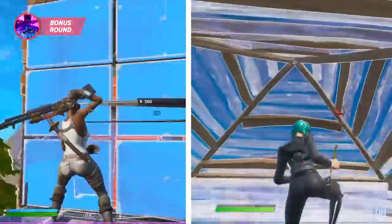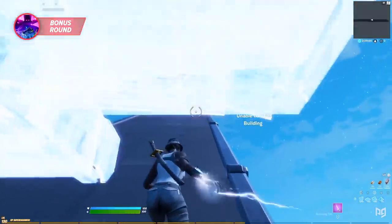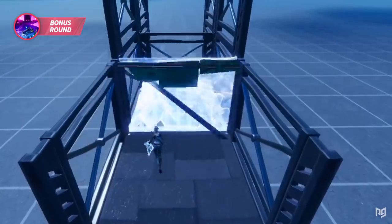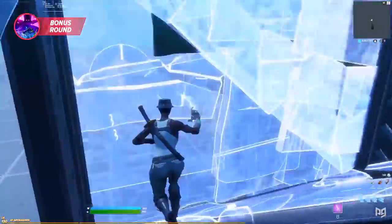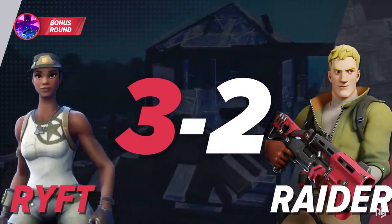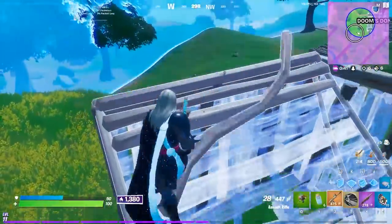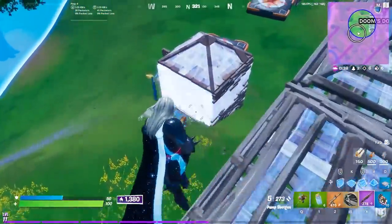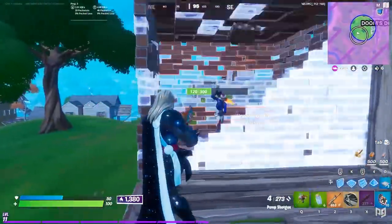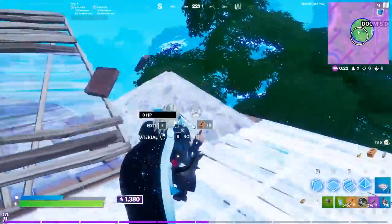Ultimately, we're giving this final round to Rift. Seeing him run through that invisible build course was beyond incredible — it was a pure display of edit mastery, entertaining, and something we haven't seen before. Our final score is 3 to 2 for Rift, making Rift the winner of this matchup. Let us know in the comments if you agree, and check out Rift and Raider 464's channels. Thanks so much for watching — it's your motivation guy, Keith Allen. Leave a like, subscribe, and keep eating that Buncha Crunch!